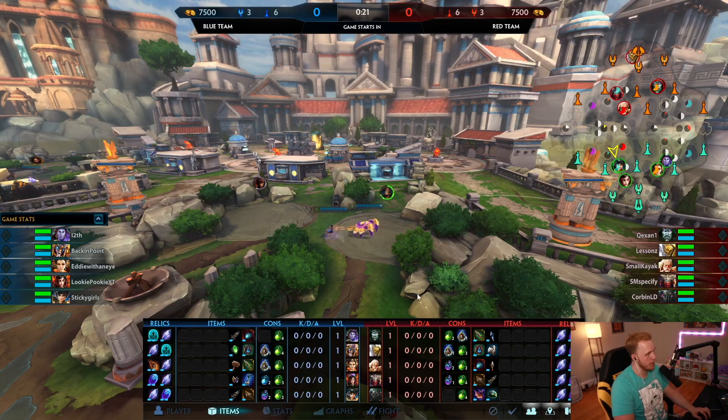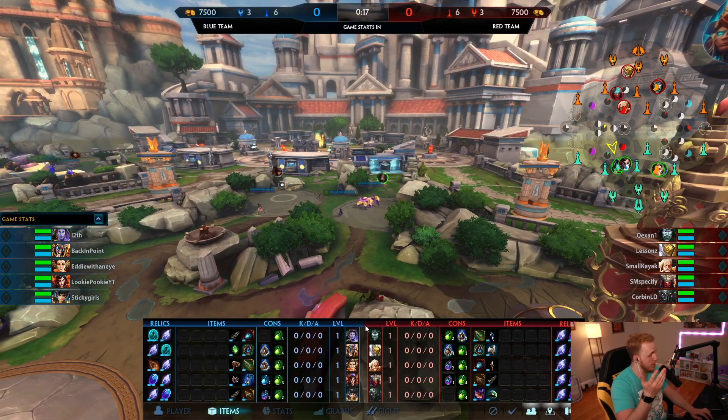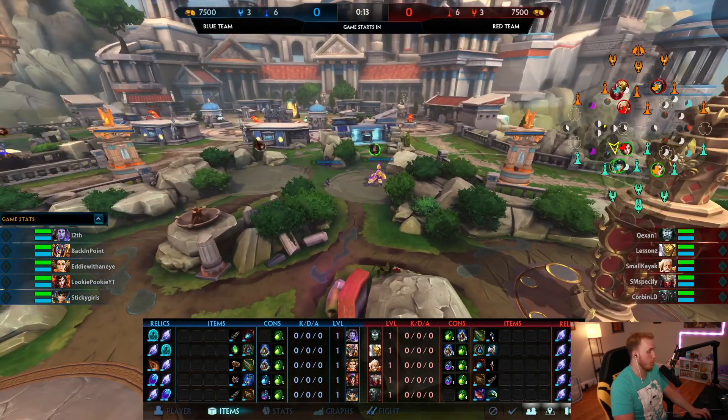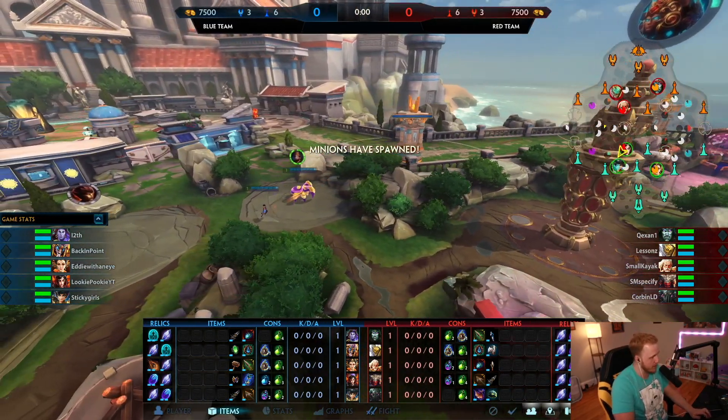Looking at the 2v2 — you're Kepri, Charybdis — you have decent fight potential, pretty good clear. Geb and Hachiman have worse clear and worse fight potential. So you should win this 2v2 in terms of clear and in terms of the fight. And then keep in mind they went penta beads and you guys went shell, so you even have the relic advantage in the laning phase.